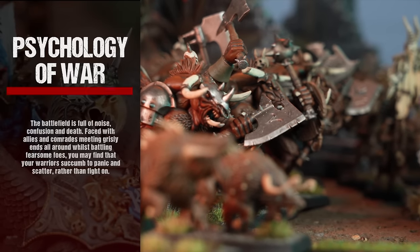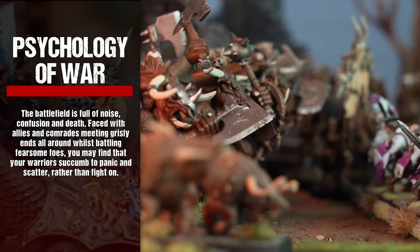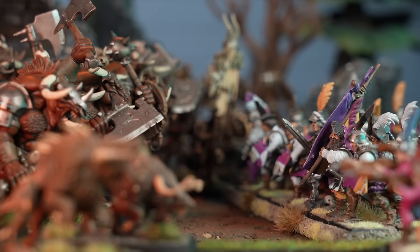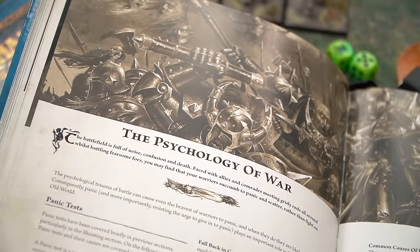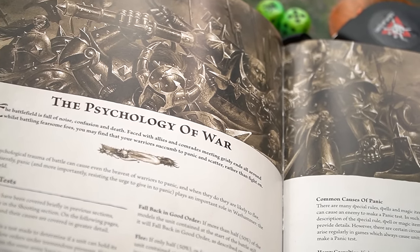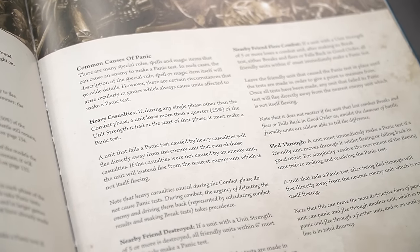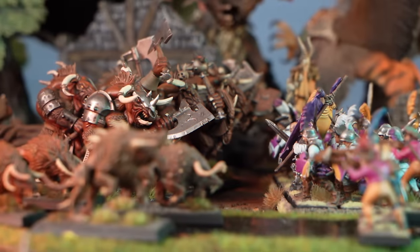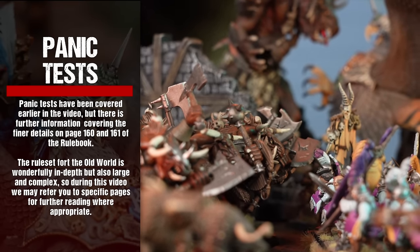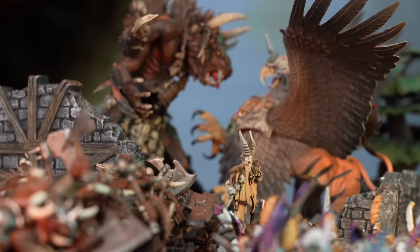The battlefield is full of noise, confusion and death. Faced with allies and comrades meeting grisly ends whilst battling fearsome foes, your warriors may succumb to panic and scatter rather than fighting on. The psychological trauma of battle can cause even the bravest of warriors to panic and flee. We've already covered panic tests earlier in the video, but there is further information covering the finer details on page 160 and 161 of the rulebook.